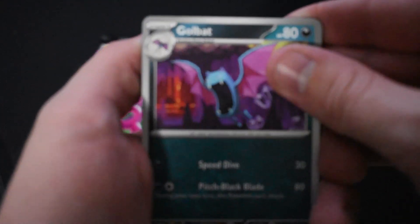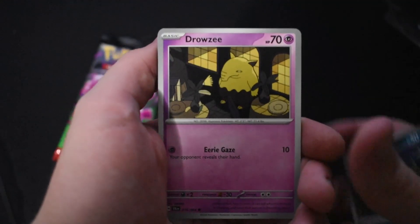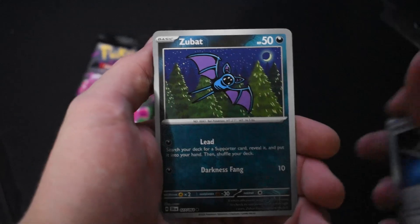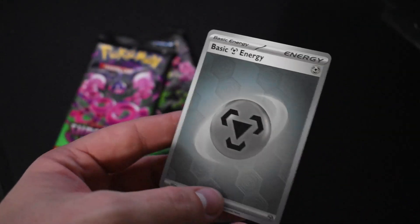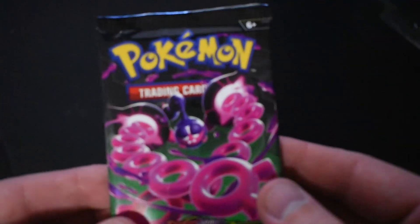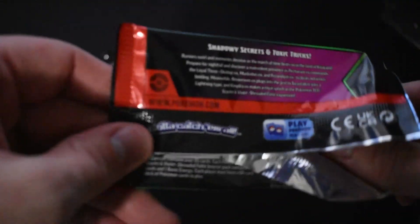Code card — no flip on the energy. Golbat, Zubat, Drowzee, Decidueye, Slither Wing, Cassiopeia, Stretcher, Zubat, Tapu Bulu — and we have our third hollow steel energy from this set. Kind of crazy! I don't know — is this pack art a runner? I don't know these Pokemon anymore.